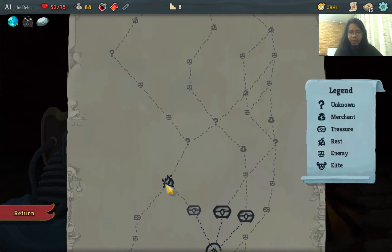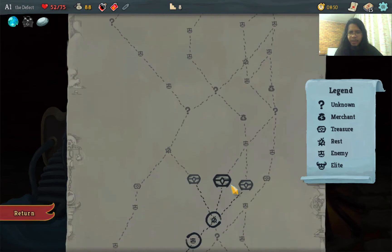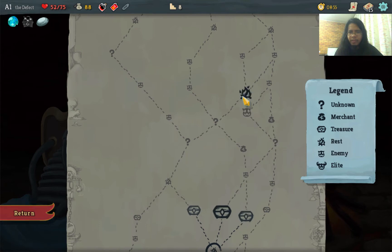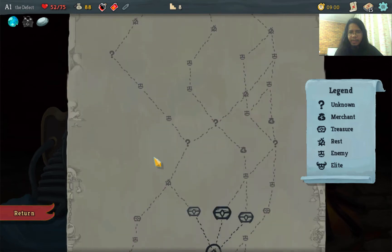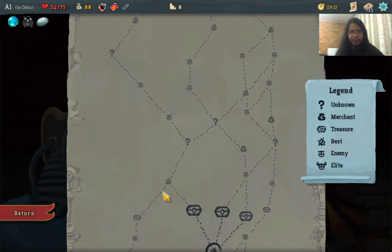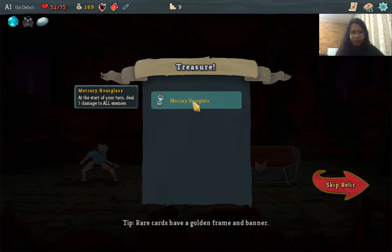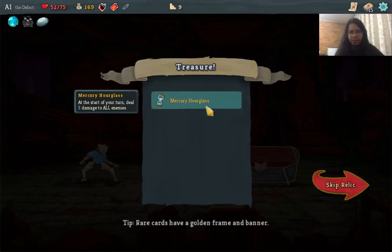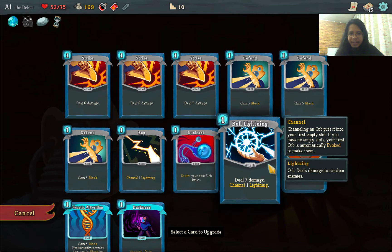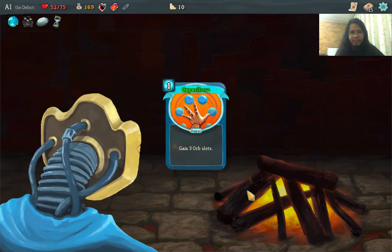Which path should we take? We can go fire-unknown, chest-enemy-shop, or enemy-enemy with campfires. We have little money, so let's go with fewer enemy encounters for a chest. We get 81 gold plus a Relic: Mercury Hourglass — at the start of your turn, deal 3 damage. That's very nice, let's take it. Then at the campfire, we upgrade Capacitor so it gives us 3 orb slots on top of the 3 we already have.